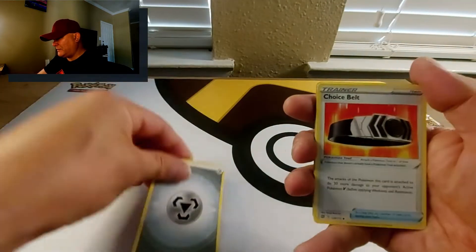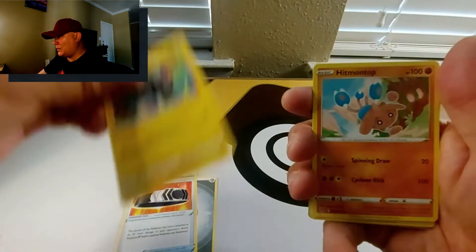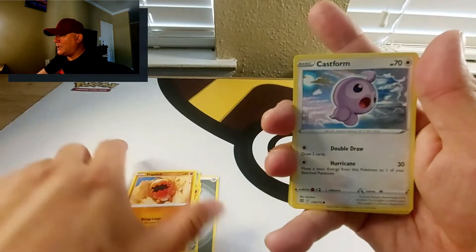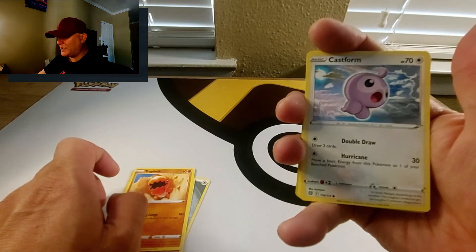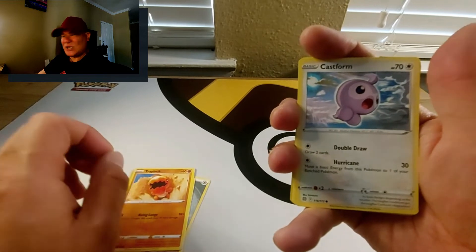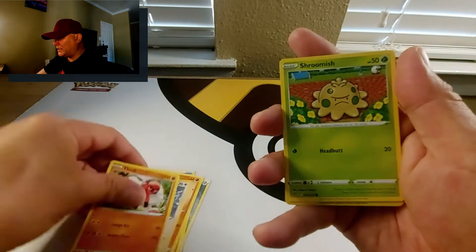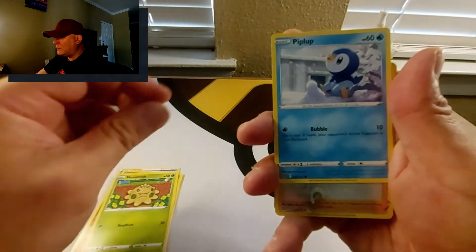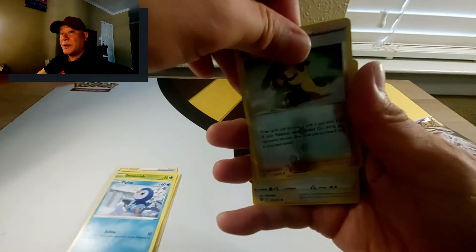Whimsicott pack — four from the back. We've got Metal Energy, Choice Belt, Luxio, Hitmontop, Trapinch, Castform — wait, is that a shiny Castform? The regular Castform is kind of off-white, but this one is pinkish, which looks like the shiny form. We've got Shroomish, Piplup reverse holo, and Cynthia's Ambition — that's a good card by the way — and Bibarel as the regular rare.